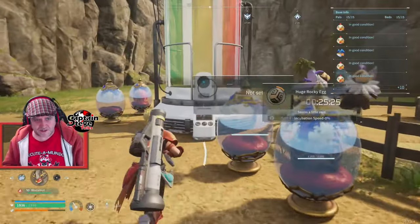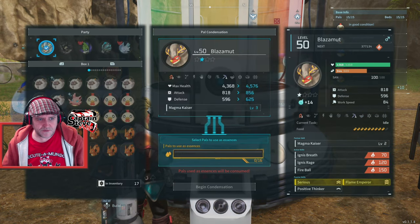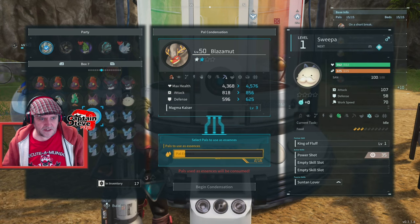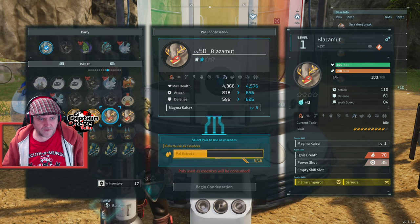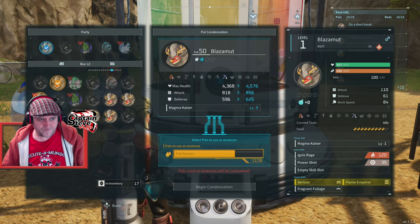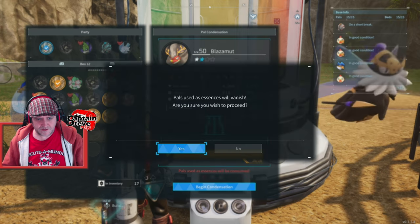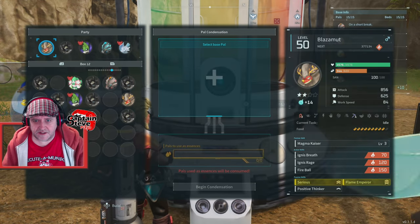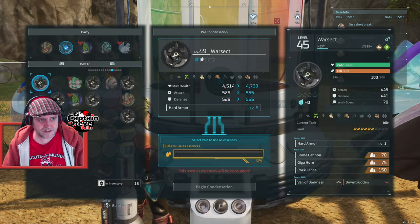There are some more eggs to hatch but let's go and infuse these two. I'm gonna do the Blazer Moot first - let's see if we can get him up a level. We're going to be putting in the boss Blazer Moots. I should have sorted my pal deck first. One, two, three, four, five and six - are we almost there? I think we're gonna do it. It looks like we've got one left over. Begin condensation! That's now boosted them to level two - freaking awesome!